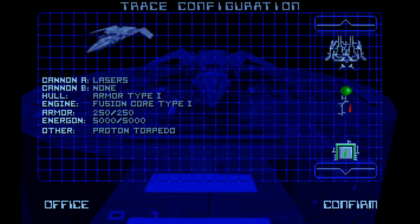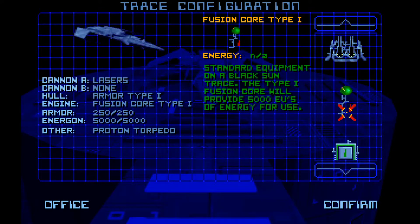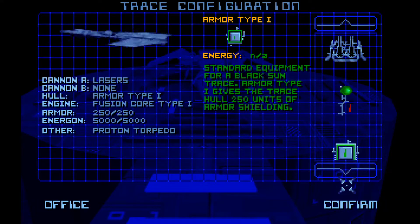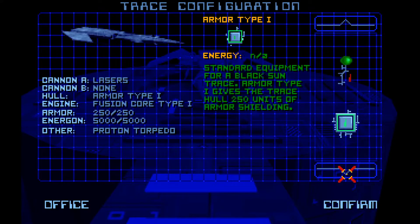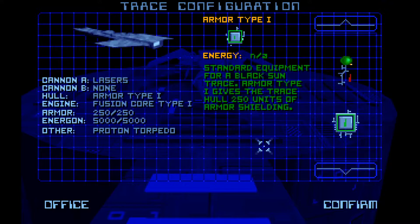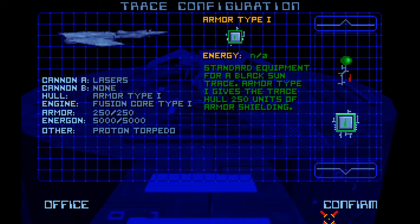So this is where we can set up our trace. For the moment we don't have a lot of choices: we have laser weapons with 10 units of energy doing 10 to 20 damage, a fusion core type one supplying 5000 units of energy - which the game inexplicably calls Energon - armor type one supplying 250 armor units, and proton torpedoes which take a ton of energy and don't work against most of the difficult constructs. That's all we've got for now, so let's go.